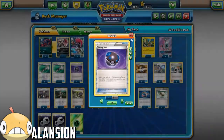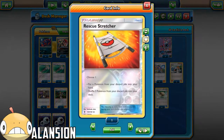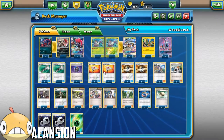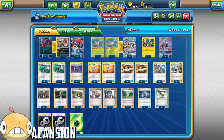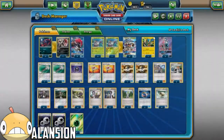Heavy Ball to get an instant Glissapod into your hand, or a Wimpod. And 2 Rescue Stretcher - I've been liking 2 Rescue Stretcher a lot lately, especially in Stage 1 decks where you have 1 out and then you just Rescue Stretcher for 1. It's good. 4 Ultra Ball - it's a staple.